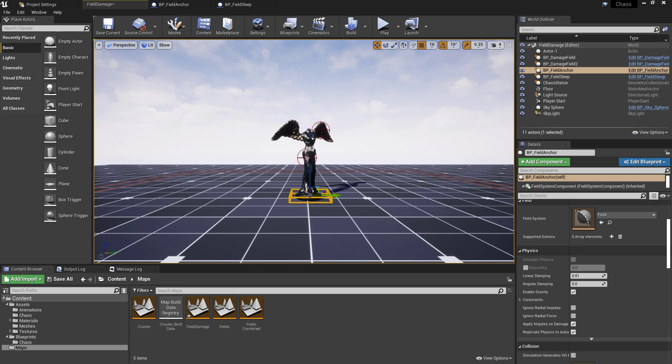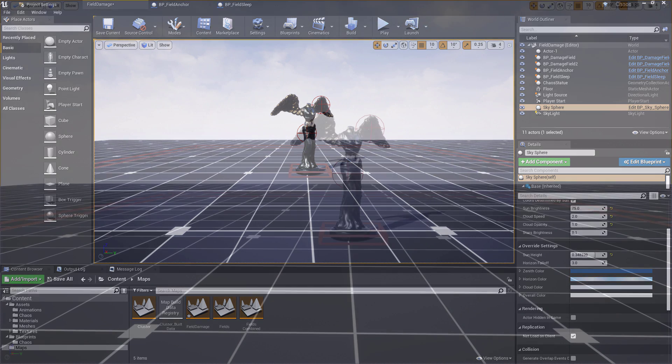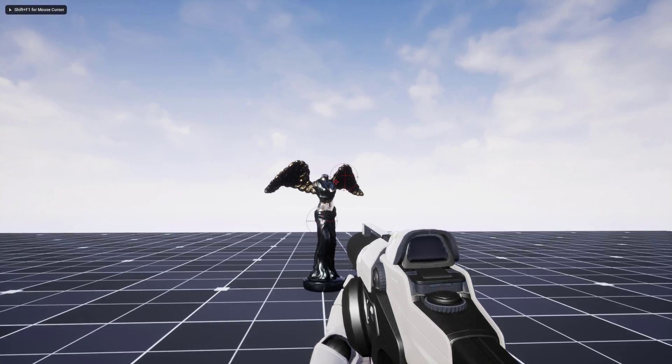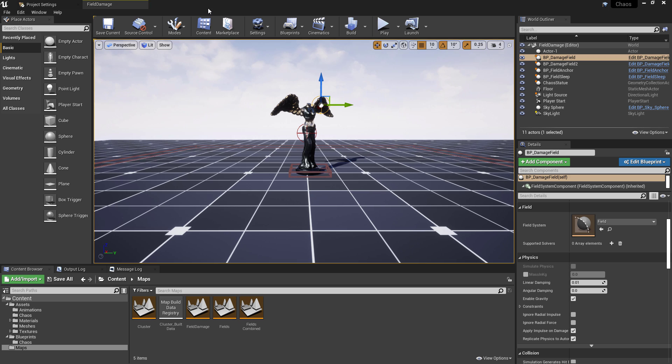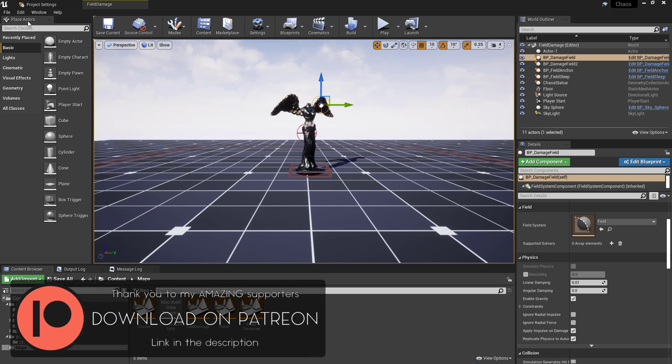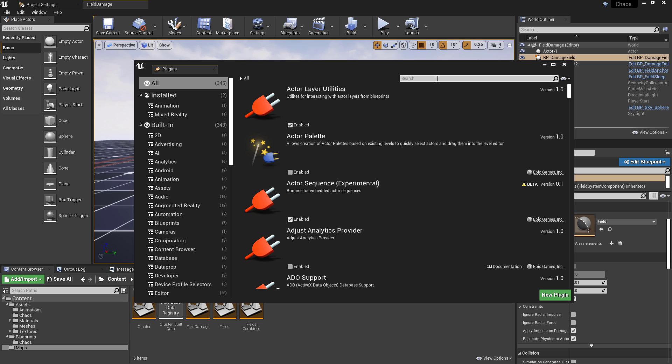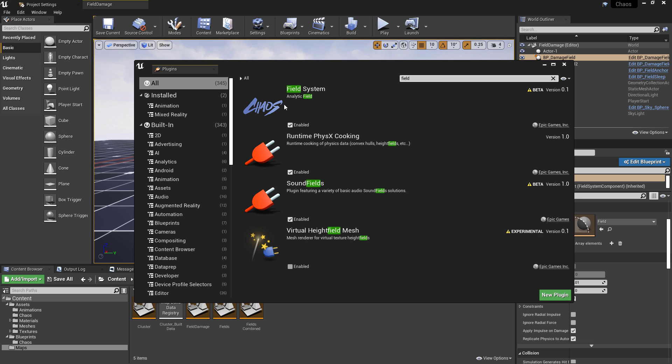Extending on the fields topic from the previous video, another thing you can do with fields is work with damage to destructible objects. By the end of this video you'll be able to set something up where you can either apply damage through field actors within the level or by using some kind of weaponry. As a quick prerequisite, if you haven't worked with fields before, you'll need to go into Edit, then Plugins, and make sure the Field plugin is enabled — that's the Field System for the Chaos system. It's currently in beta so it's not fully enabled by default even in 4.26.